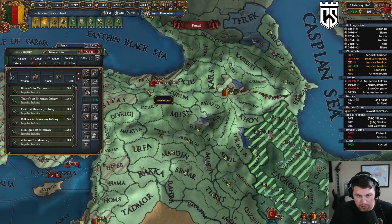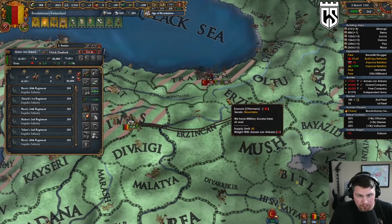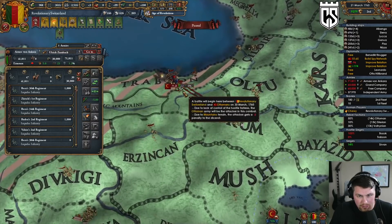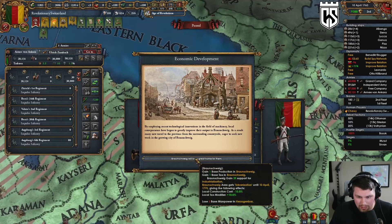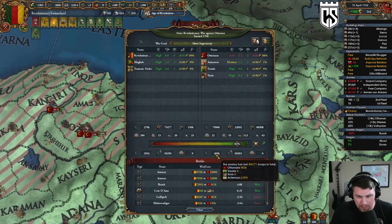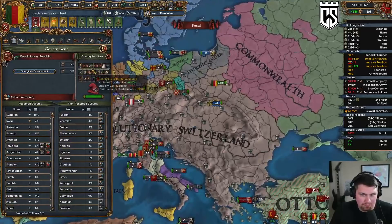We just need to make sure we're getting all their forts. If we come over here they can't get away and we can wipe them out on the mountain fort — with our 6-5 general. They got a disease outbreak! Look at how many men they're losing. They've lost 400 to my 300 roughly — can't call that a decisive victory but the fact that they haven't occupied a single province from me is pretty good.